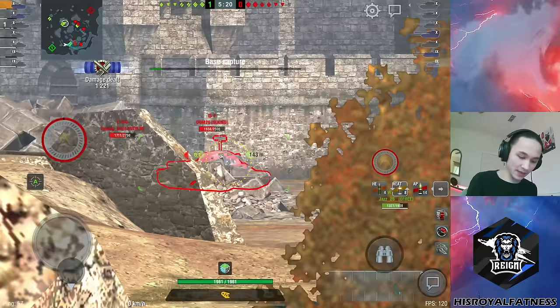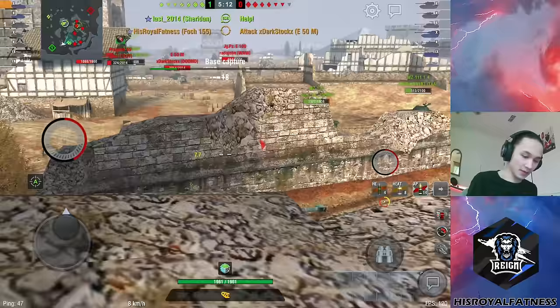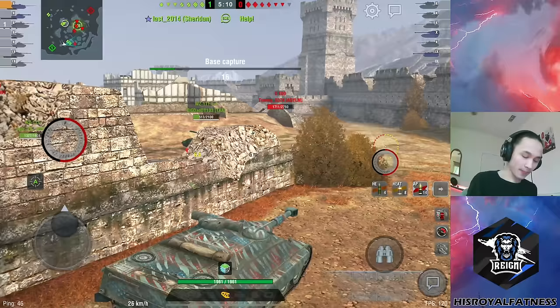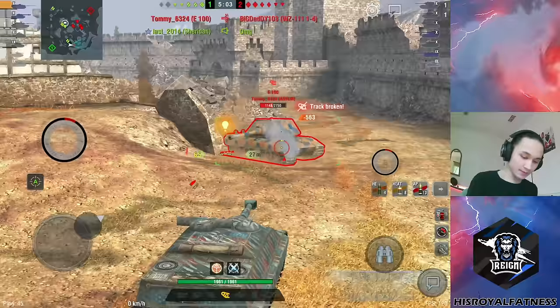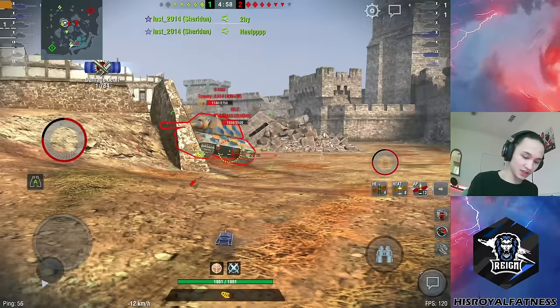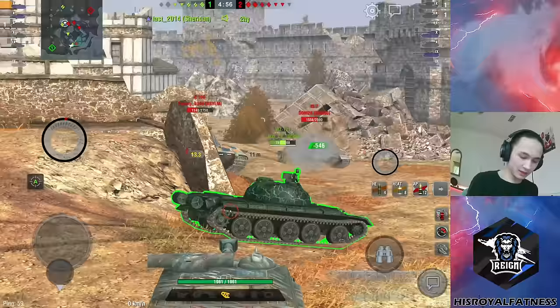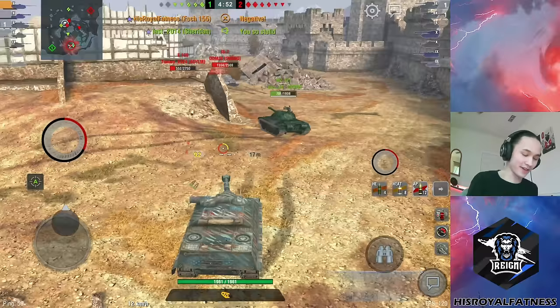We load a HEAT shell up and do take a track shot there, which I'm happy to take. The IS-7 lost his gunner. Now the IS-7's turret is pennable with HEAT, and we can see the E-50M is clearly going for our flank — I want to call that out to my 121 buddy. The E-50M is running away. I think the best play for me right now is to push up on this E-100. We're going to aim for a track shot here and use the E-100 kind of as a shield from the IS-7.